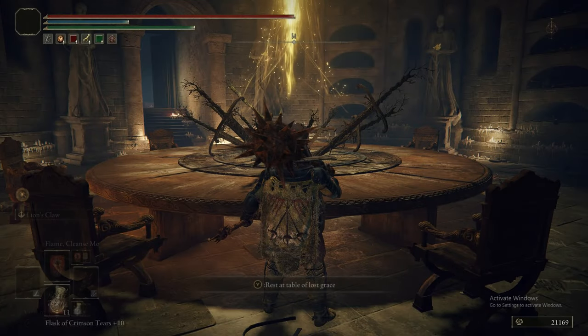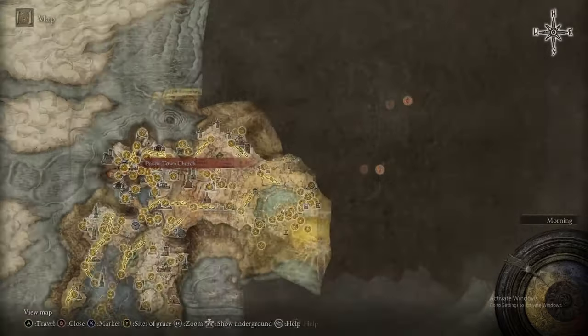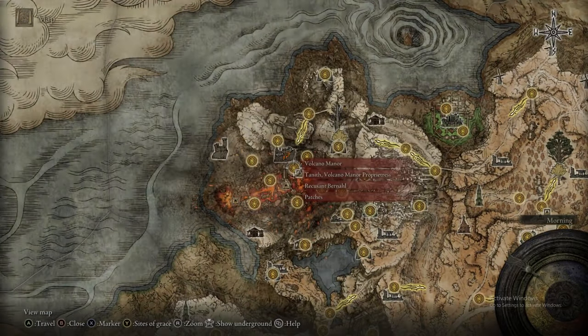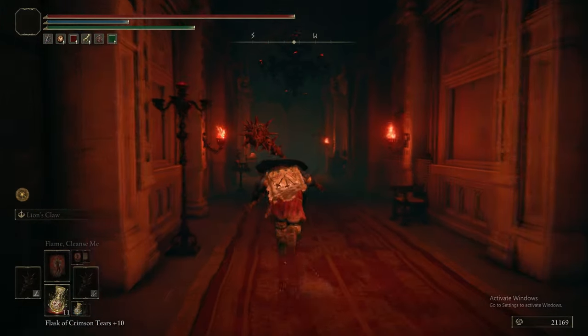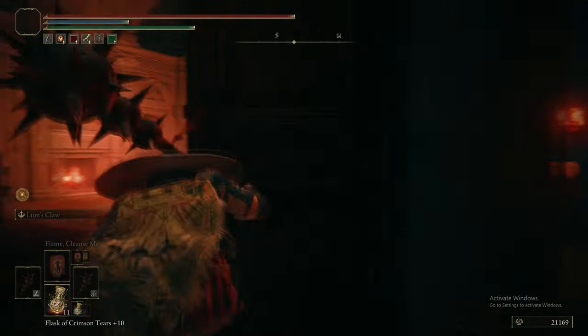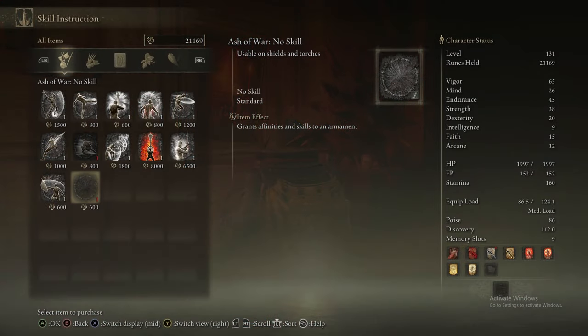Welcome back to Elden Ring Ultimate Guide. Today it is the Forbidden Lands, which is the middle part between Leyndell and the Mountaintops of the Giants. To kick this off, we are going to go to the Volcano Manor because we are going to buy an Ash of War from Bernahl, which is going to pop up a few times in the latter quarter of the game.